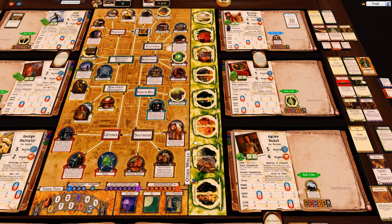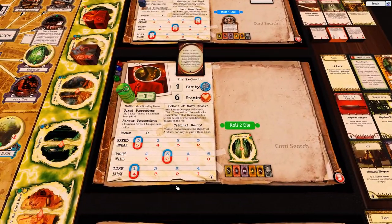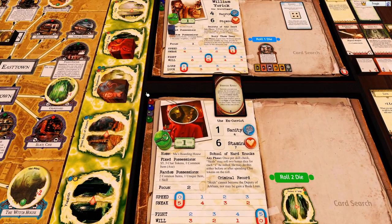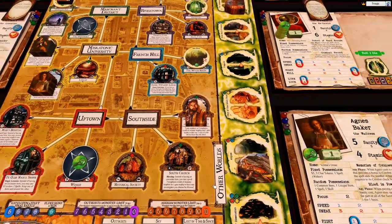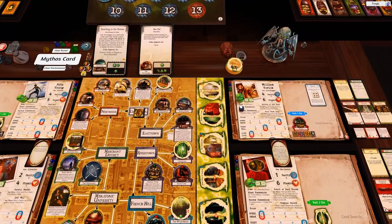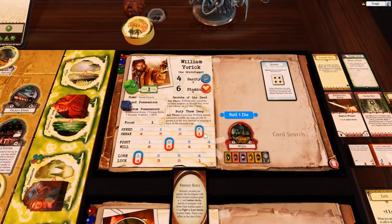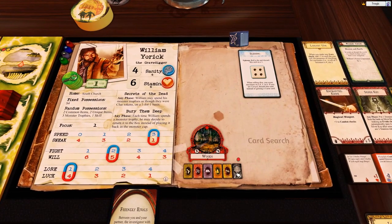Let's do it. We're starting with Skids O'Tool - he's going to move his fight up by two and go. Yorick is here, he's just going to go one, two, three and pick up this clue. He's also got a roll for his blessing.